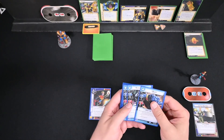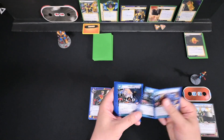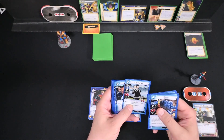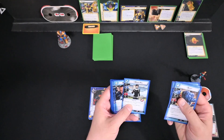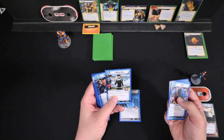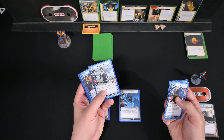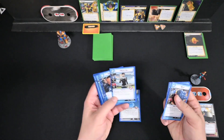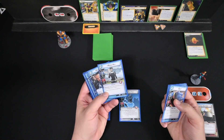For our allies we have Beast, Black Panther, Goliath, White Tiger, and Maria Hill. Maria Hill is replacing Mockingbird — I needed another SHIELD card, but Mockingbird doesn't do anything against Thanos in this scenario because he has Stalwart.